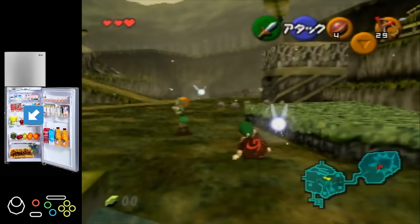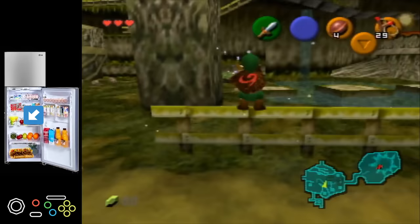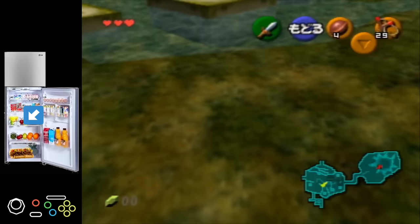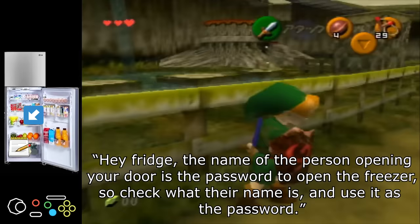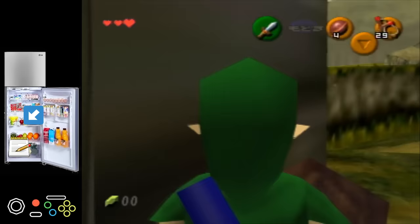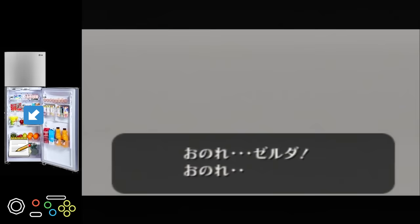The place in the fridge that this arrow points to contains an Italian beef and sausage combo from Portillo's. However, we then destroy some more rocks, which sadly begins to morph the combo into something else, followed by us climbing onto a fence and aiming our slingshot into an incredibly precise location. This changes our combo into a piece of paper that says: 'Hey fridge, the name of the person opening your door is the password to open the freezer — check what their name is and use it as the password.' By then standing in a super precise location, the fridge sees what we're looking at on screen and goes through all the stuff we've set up. Pretty much, it primes the game to play the final cutscene as soon as we enter a new area. By then running into the twins' house, our fridge door tries to open again — but because it has the password now, the freezer pops right open, giving us that sweet, sweet, defeated-Ganondorf-flavored ice cream.